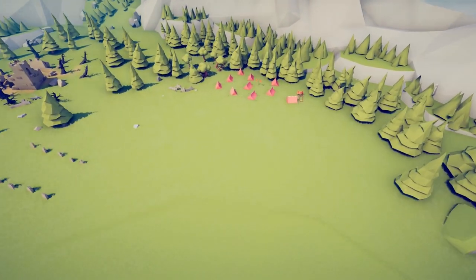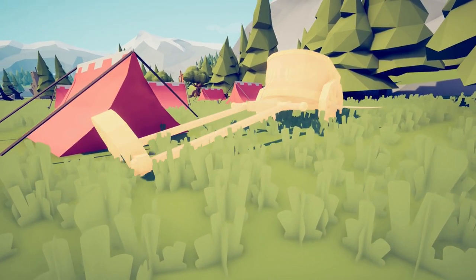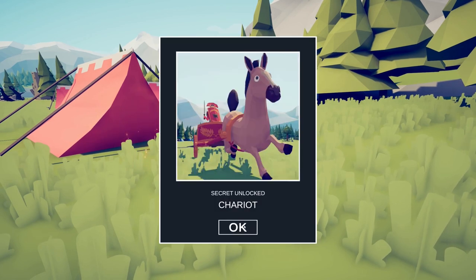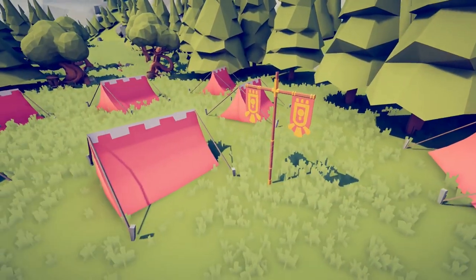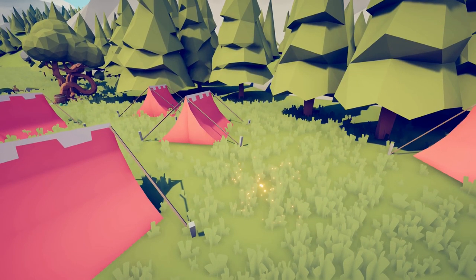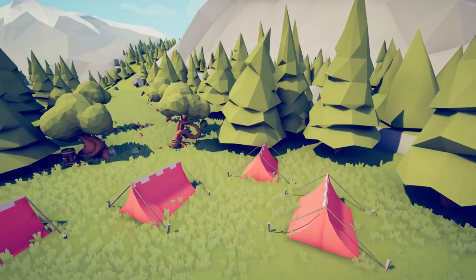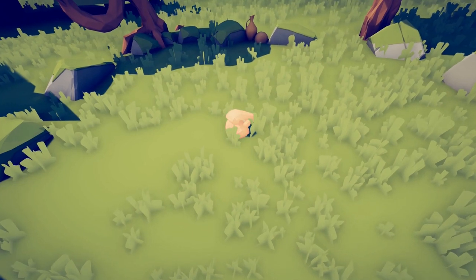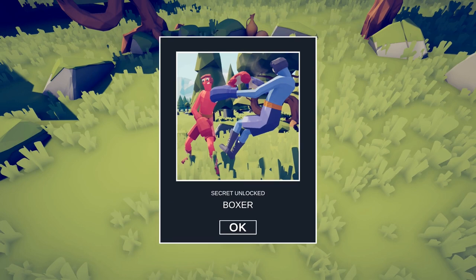The next units are all going to be around the red tents. The first one is the Chariot, the Banner Bearer is the second one, and the Boxer is the third one.